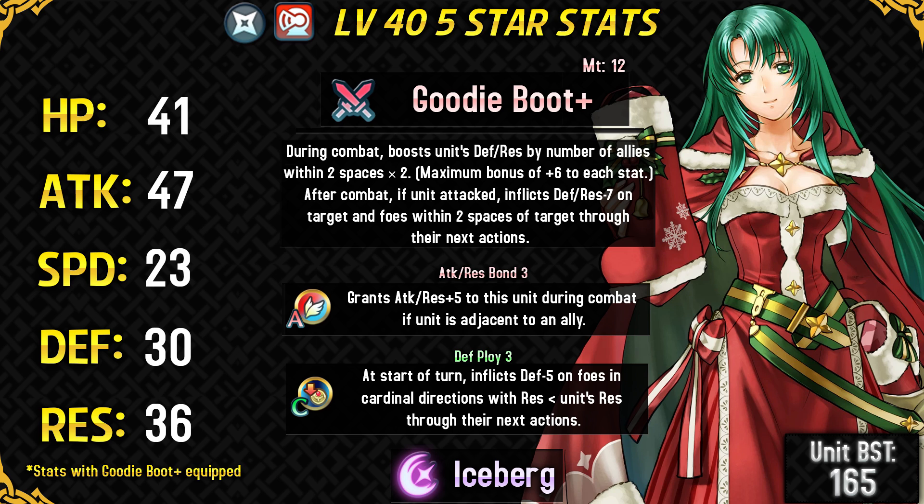Cecilia is the first free ranged armor unit we've got and she's really unique because there's no other colorless armor dagger in the game as of yet. Looking at her stats, they are really nicely min-maxed — not to the extent of some banner units like Surtur, but still really nice and she has got amazing mixed bulk. Even though she's not really min-maxed, this can actually be a good thing because even though her speed is really low, this can be helpful in avoiding doubles from Bullfighter armor units, even when she's running Weary Fighter, because she will not lose the speed check against those kinds of slow Bullfighter armor units.